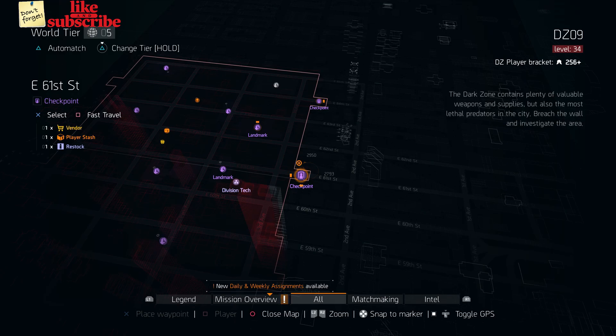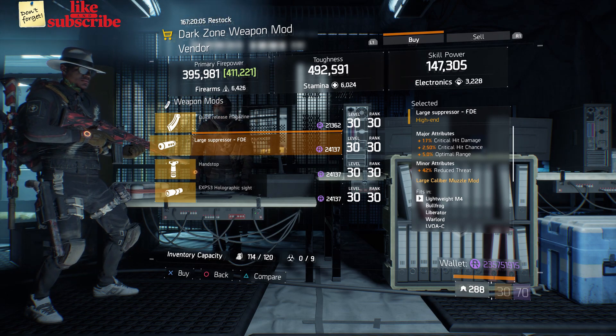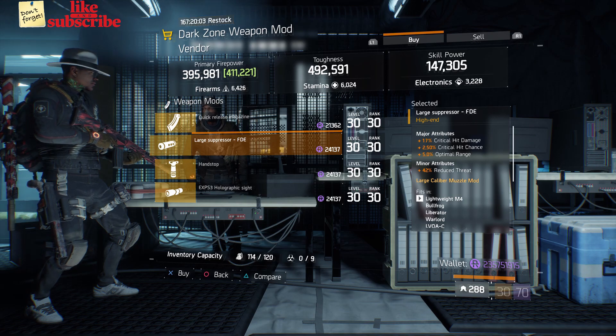For our next gear items, you're going to head over to East 64th Street Checkpoint. Here the Dark Zone weapon mod vendor has a Large Suppressor FDE with 17% crit damage, 2.50% crit chance, and 5% optimal range.